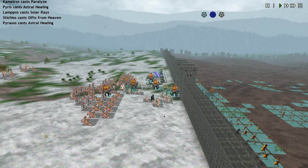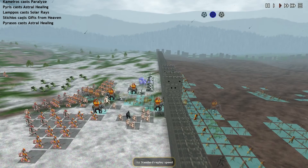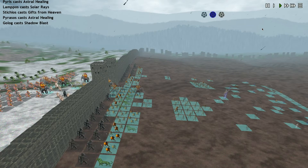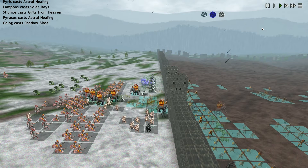We're doing okay, I think — doing okay. A lot of units still. Are these routing? They are routing. This could be really bad — I was really worried about this happening and the elephants routing through our caster line.